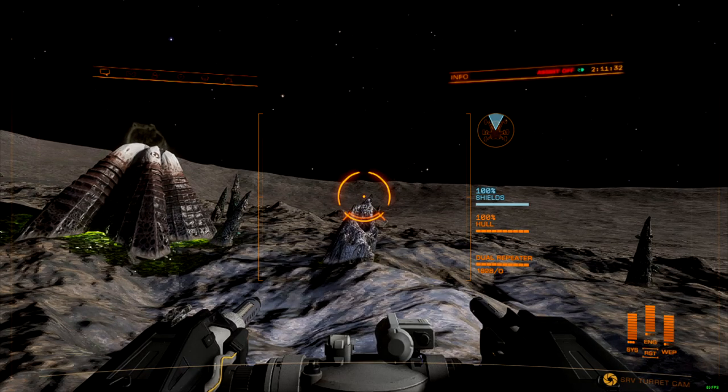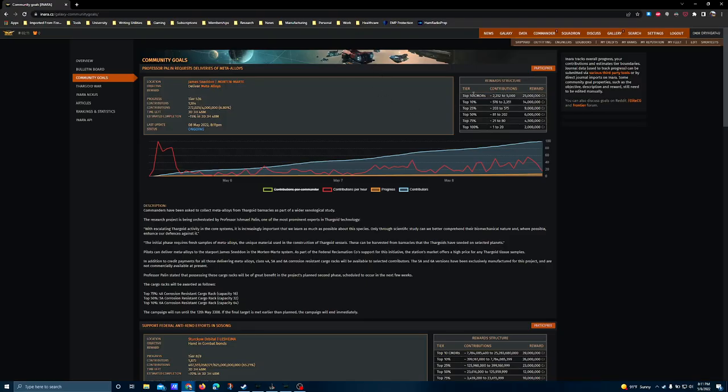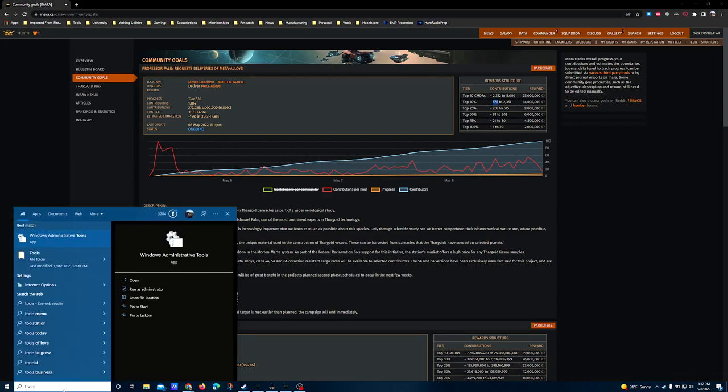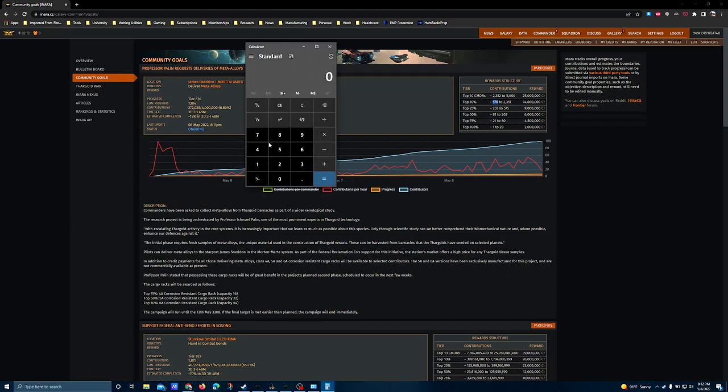To frame that 45 seconds in context and explain why it matters here, let me load up the Inara page where we've got the current community goal progress. To reach the top 10, the threshold has actually dropped since my initial update — you need 576 units. If you use this method, let's make the math easy and say it takes one minute to scoop a meta-alloy, board flip, get back in, and collect the next one. That means just to repeat that process you're looking at 576 minutes — 576 divided by 60 — so you're looking at 9.6 hours. And that's just the SRV component of this process to hit the top 10 threshold.